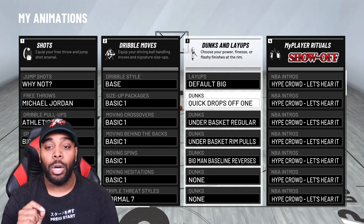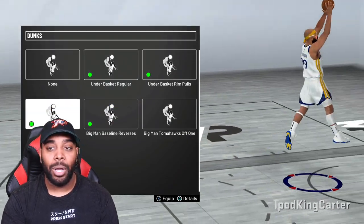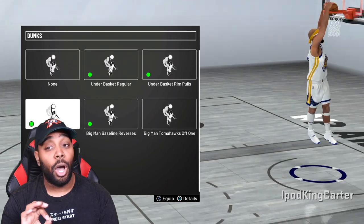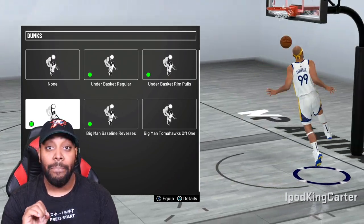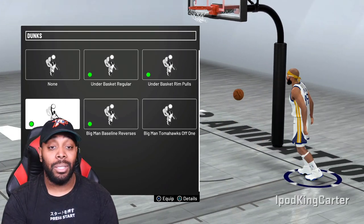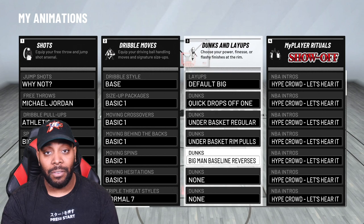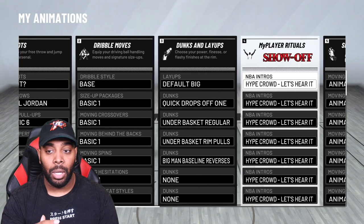For layups I can only get default big even at 99 - that's it. For dunks, make sure you get Quick Drops Off One and don't get any other dunks. Look at the acceleration it gives to the rim - this is the only dunk package you need. It makes you fly past people and makes you so much faster than you actually are. Under the basket ones you can go crazy with - baseline reverses are nice too because I'm a taller player and they hit.